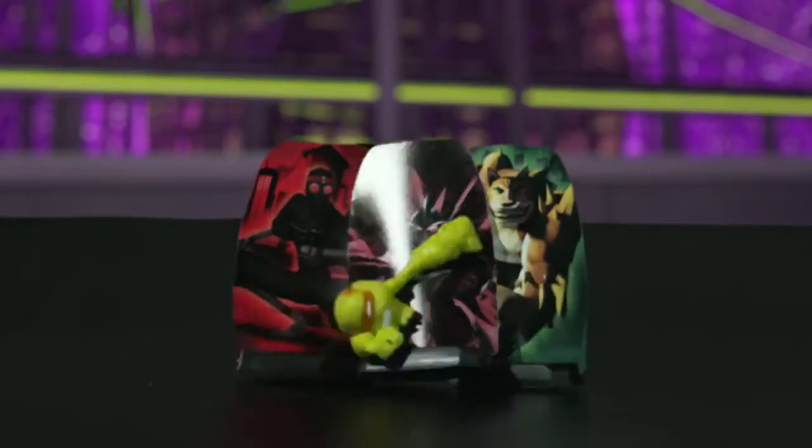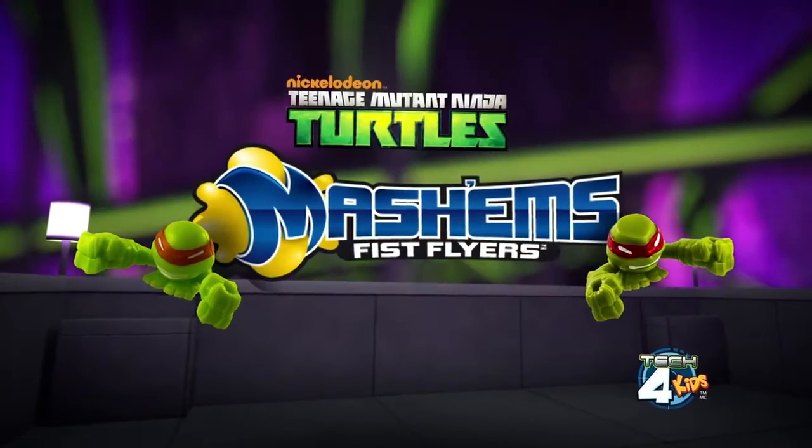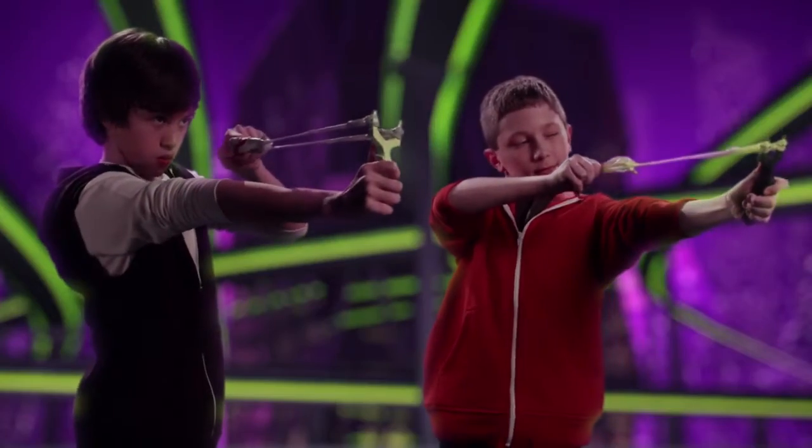You stretch them, launch them, and fire them fast. Then stack them and knock them out with a blast with the all-new Teenage Mutant Ninja Turtles Fist Flyers. Now you can join forces with Michelangelo and Raphael. Just load up your Ninja Turtle, take careful aim, and fire!